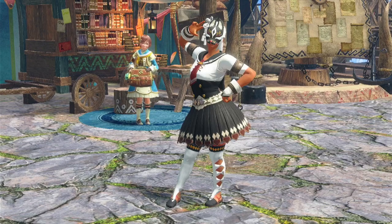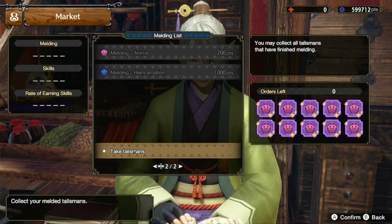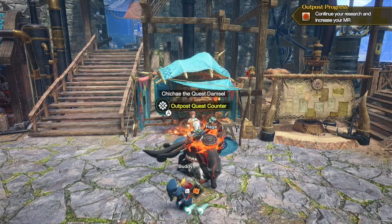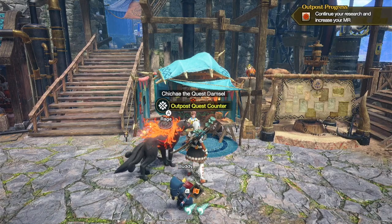Hello everyone, my name is Rampage and I'm just going to get straight into the video. So you want to meld a bunch of good talismans and you want them fast. Well the first thing you're going to need is a lot of materials. So I'll show you how you can get a lot of materials from melding quickly.